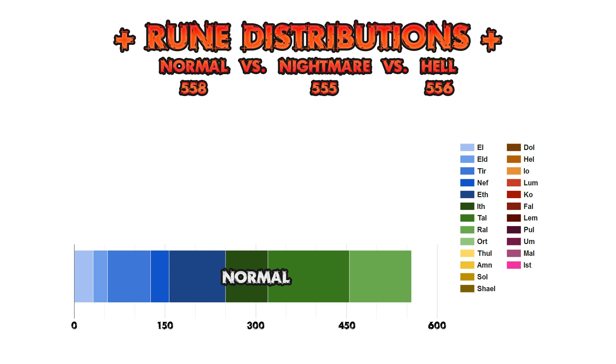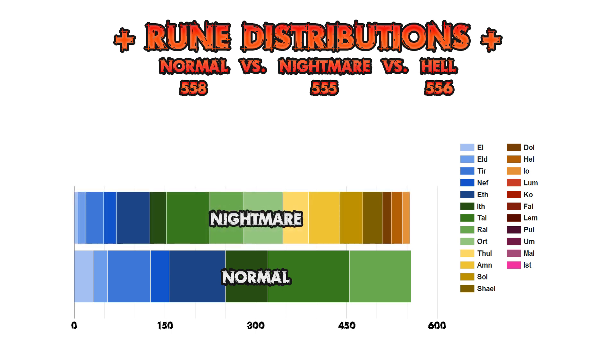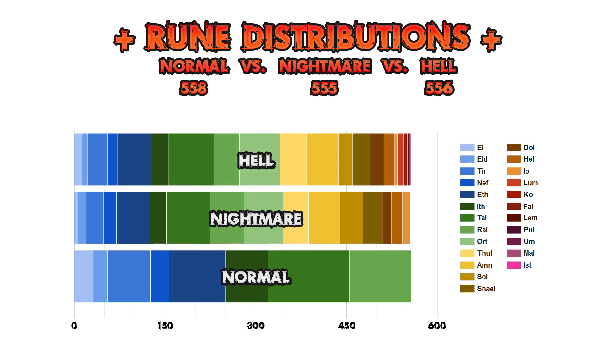To better visualize how common or rare some of these runes are, a stacked representation of rune finds is pretty useful. Here are the finds from the three difficulty levels right next to each other for comparison. What I find striking is how similar the finds from Nightmare and Hell difficulty are, where the long tail of the Hell distribution barely makes a dent in the overall distribution of runes.